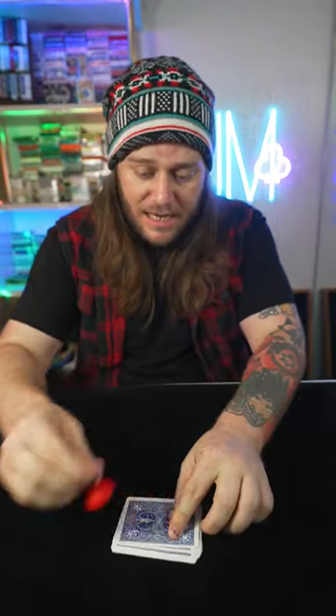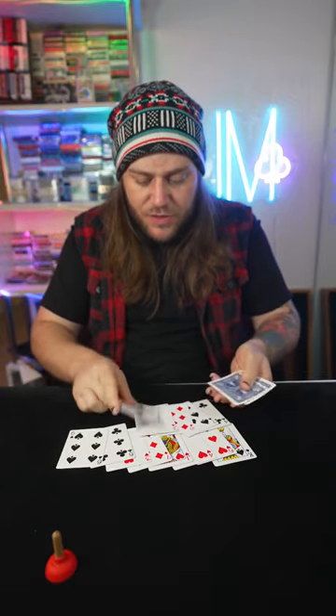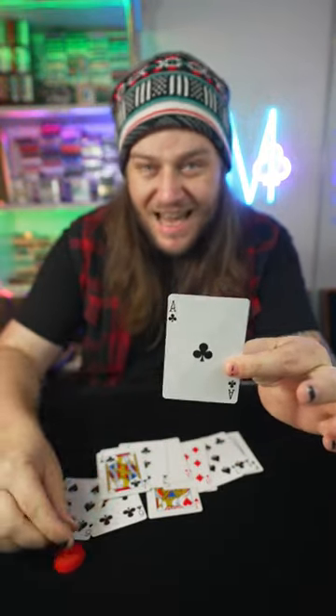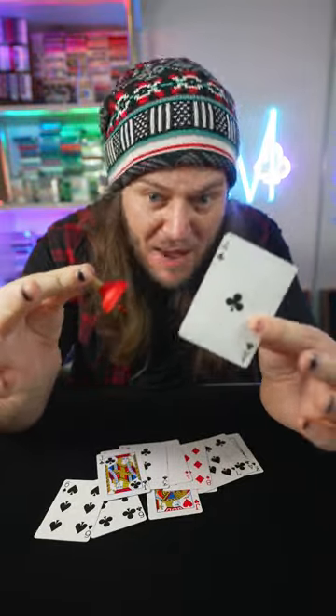Let's see how you did. I did say 15 from the top. That's 1, 2, 3, 4, 5, 6, 7, 8, 9, 10, 11, 12, 13, 14. And of course, the Ace of Clubs at the 15th position. Now that has to be worthy of a like and share, baby!